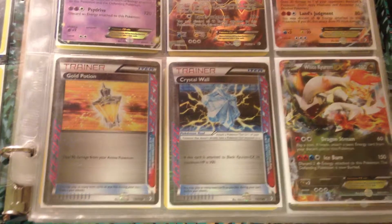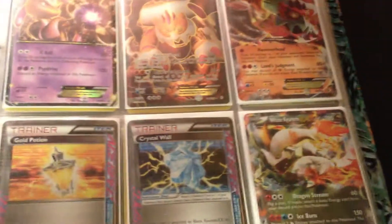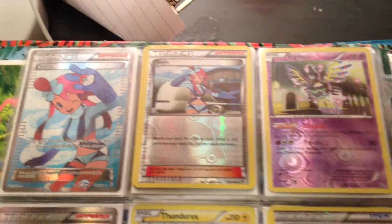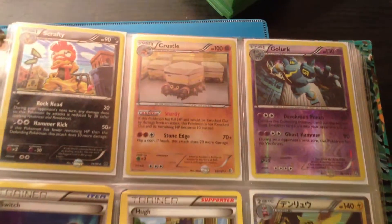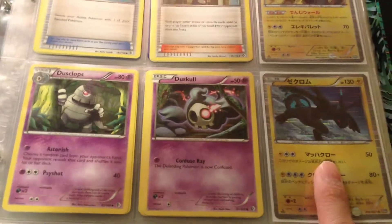Some special item cards: Gold Potion, Crystal Wall, White Curum EX. Two Full Art Skylas and four of these Skylas. Ooh, Japanese Deoxys EX, it's not out yet. Reverse Gold Lurk. Japanese Echrom.